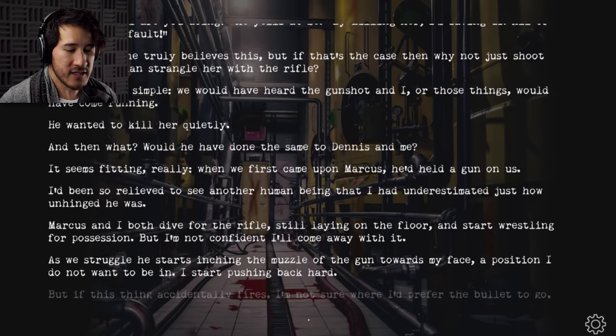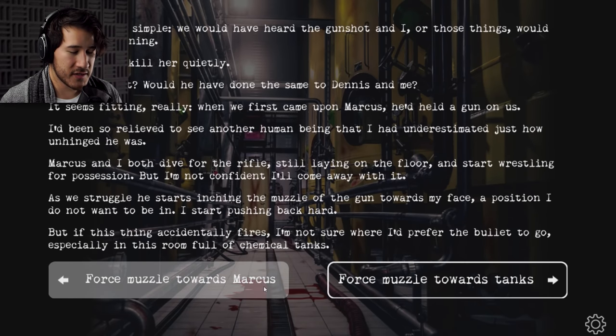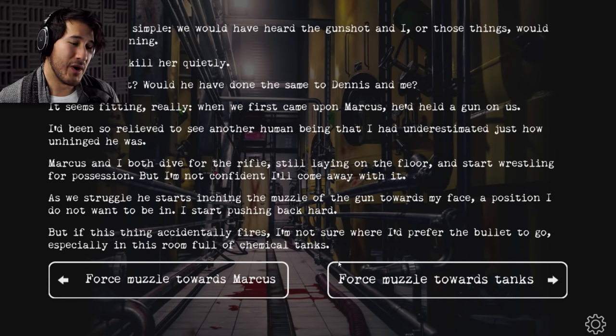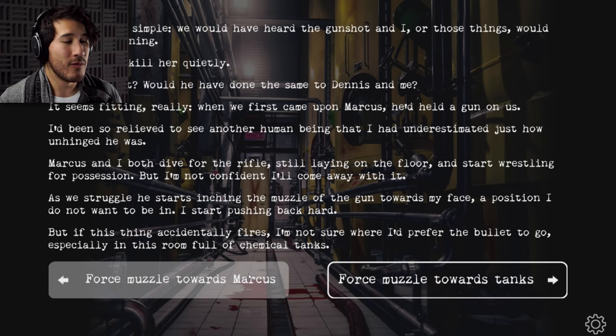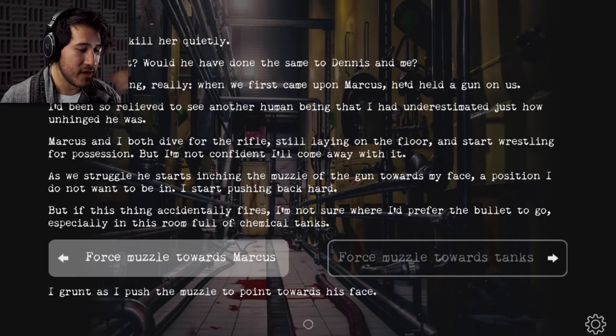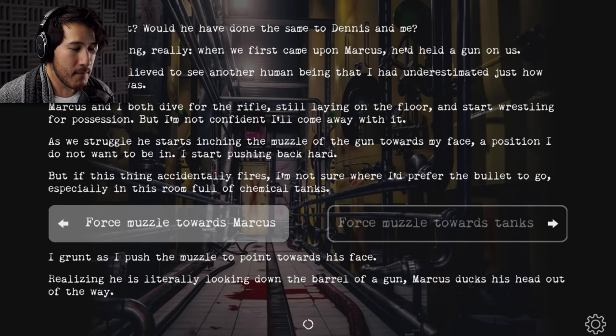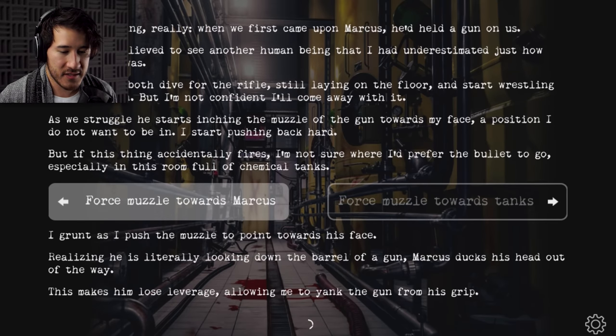When we first came upon Marcus, he held the gun on us. I'd been so relieved to see another human being that I'd underestimated just how unhinged he was. Marcus and I both dive for the rifle, and start wrestling for possession — but I'm not confident I'll come away with it. As we struggle, he starts inching the muzzle of the gun towards my face, a position I do not want to be in. I start pushing back hard. But if this thing accidentally fires in this room full of chemical tanks, I'm not sure where I'd prefer the bullet to go. I grunt as I push the muzzle to point towards his face. Realizing he's literally looking down the barrel, Marcus ducks his head out of the way, losing leverage — allowing me to yank the gun from his grip.